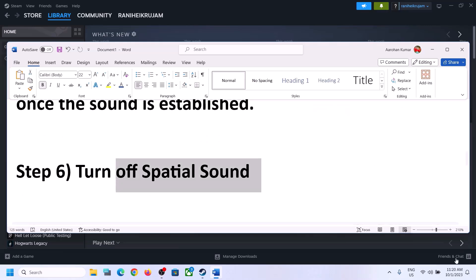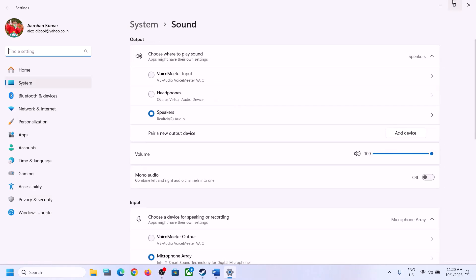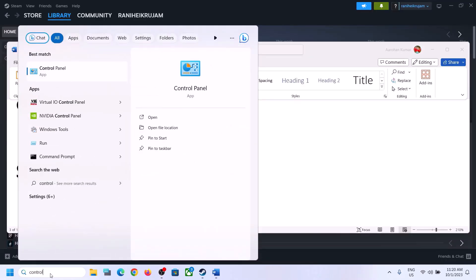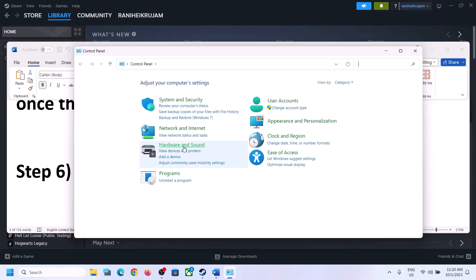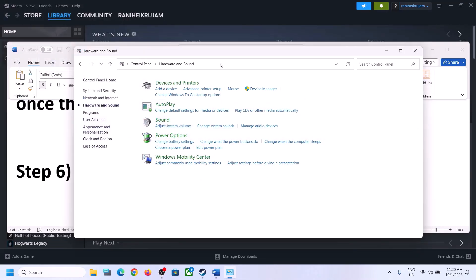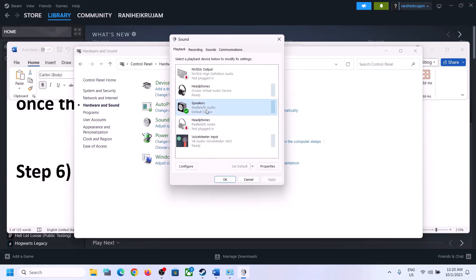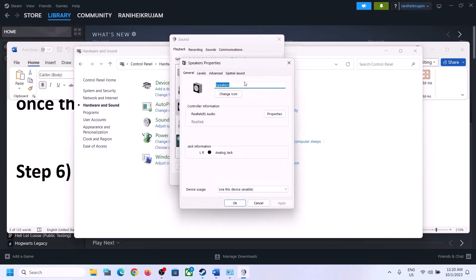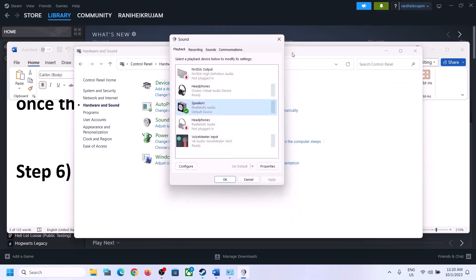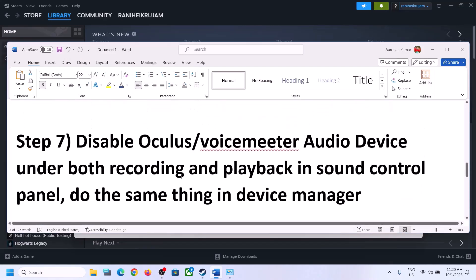The next step is to turn off Spatial Sound. Right-click on the speaker icon and click on Sound Settings, or go to Control Panel, then Hardware and Sound, then Sound. In Sound Control Panel, select your speaker, right-click, select Properties, go to Spatial Sound, turn it off, click Apply and OK. Then launch the game and check.